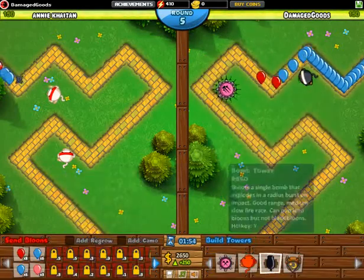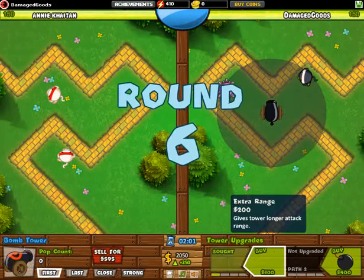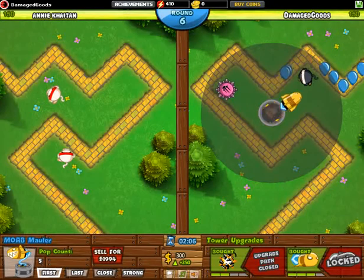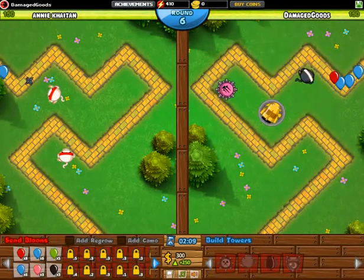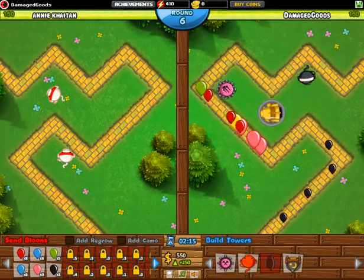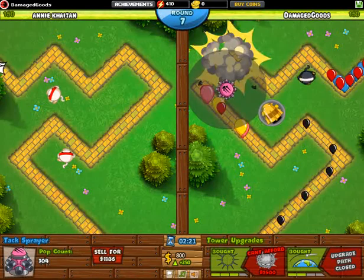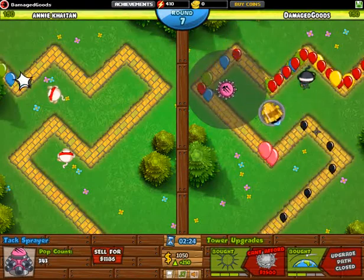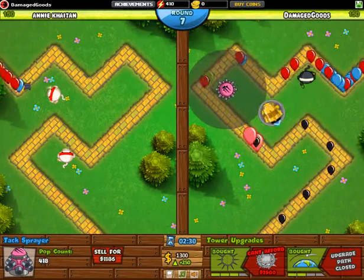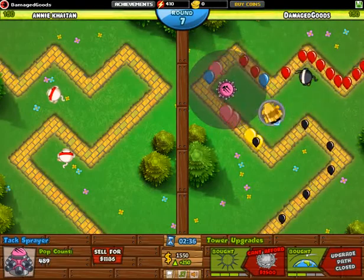I'm going to change position here. Now we have a MOAB mother. Now she's sending us some bloons already. Can we evade our cover? Let's see. There we go for a ring of fire — finally we still know this link. She keeps on sending us some black bloons.